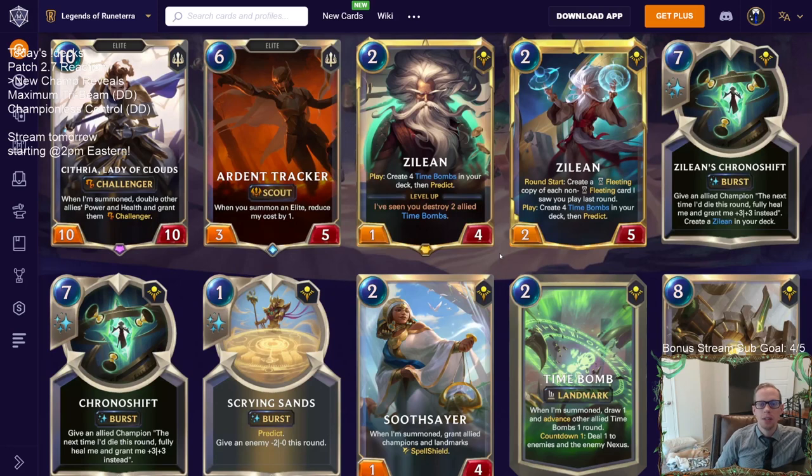Zilean also doesn't block particularly well. Three-twos are kind of the standard unit size right now — tons of two mana three-twos — and Zilean at one-four doesn't trade favorably. He can block a three-two but then becomes a one-one while the attacker becomes a three-one. If Zilean were a two-four it would trade better, but at one-four you're really only hoping to block one-drops.